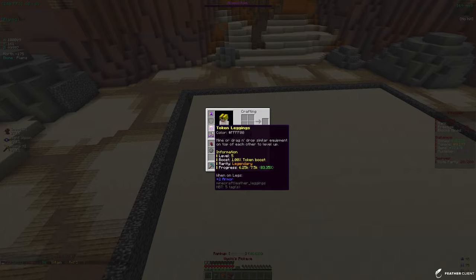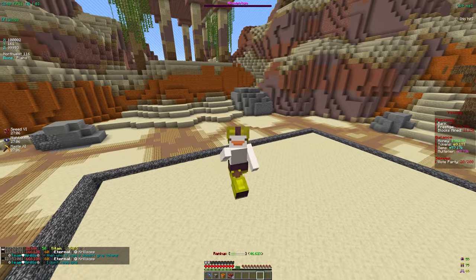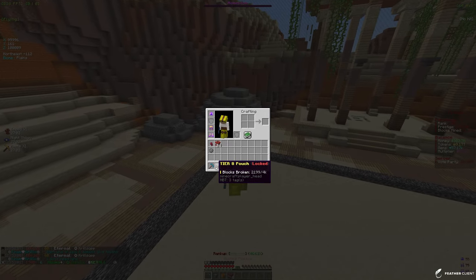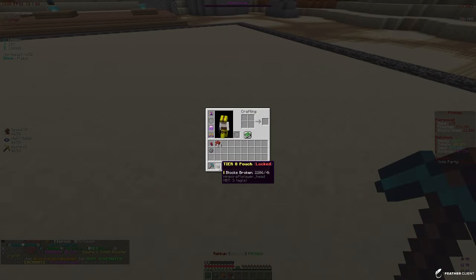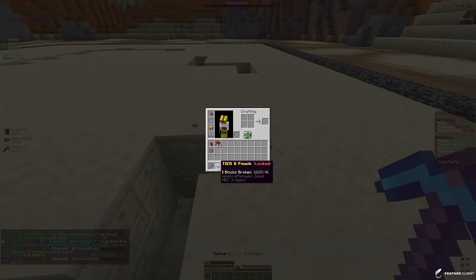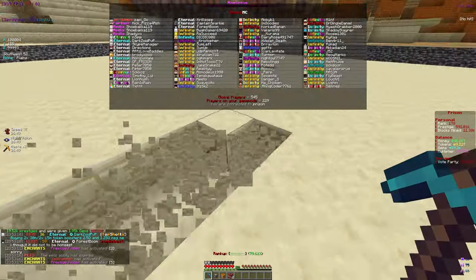We also got a legendary token boots, so we'll take that. We're just starting the armor collection — we really need Mythical and Masterful, those are the two top tiers. We're looking forward to Masterful but we'll take Mythical if it comes around. I'm going to try to unlock this tier 8 pouch for the extra tokens. We need to mine 4k blocks, which honestly isn't that much — we should get it pretty easily.